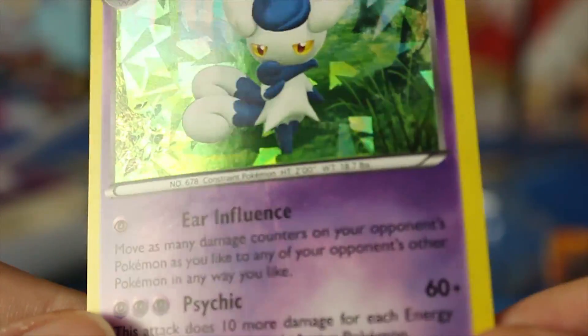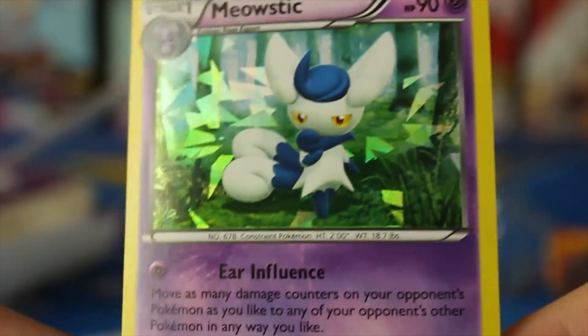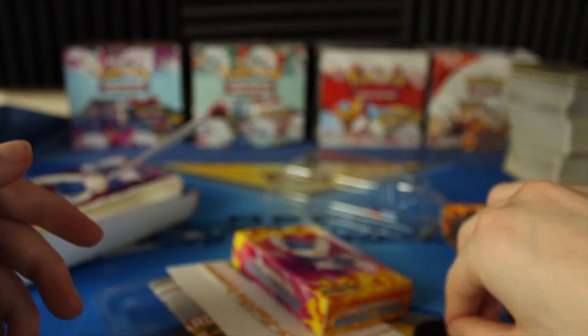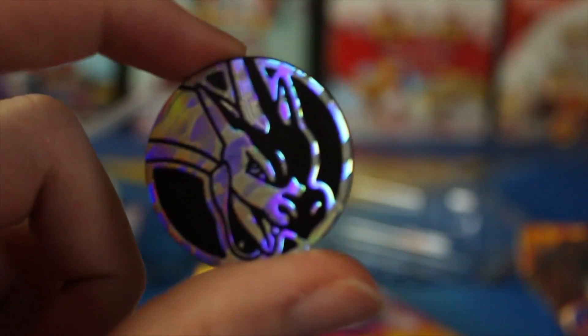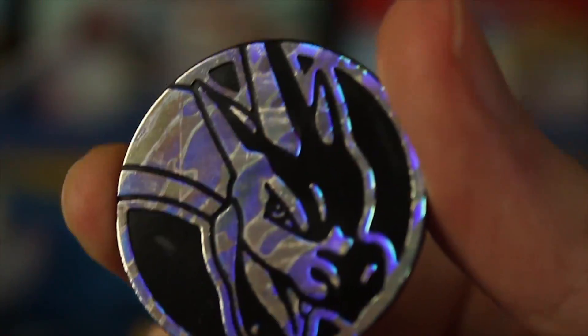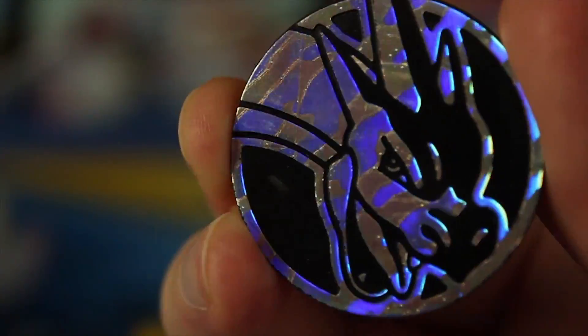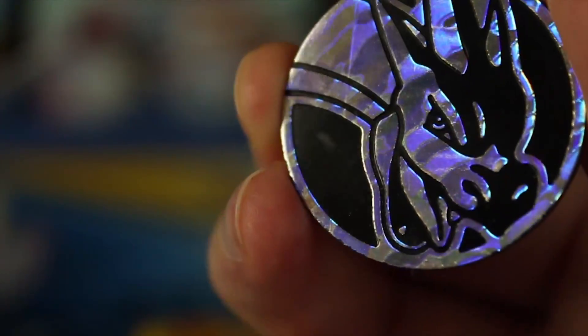This Meowstic card might be in the Flashfire set, but that particular holo pattern is only with the theme deck. They love to do that kind of stuff so collectors have to buy these sets. I'm gonna use this code card in the video, so I'm not gonna show that off. And here we have a coin, which is actually a Charizard, which is pretty cool. Not too surprising considering this is Flashfire. It has kind of a camouflage-type look to it.